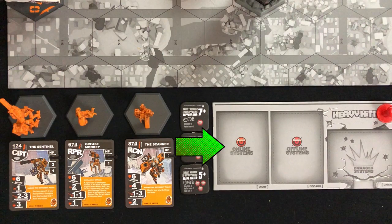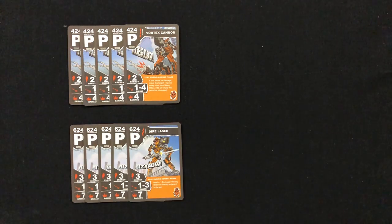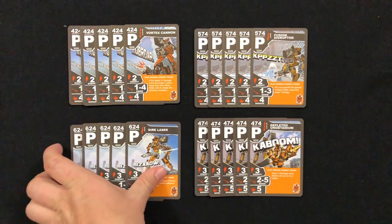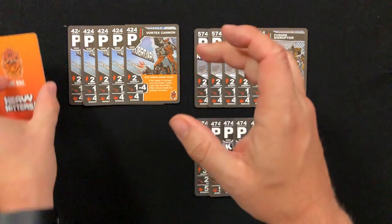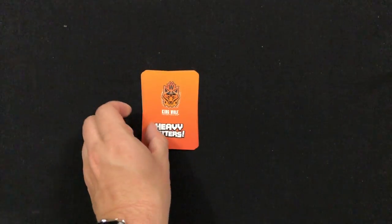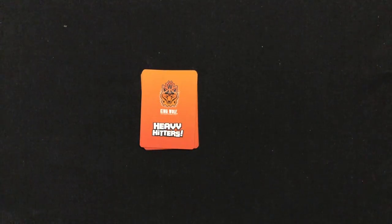Back to deck making. Your deck represents your heavy hitter's systems and hit points. First, reduce this stack of 59 cards to a deck of 25. You need to select a primary weapon — you'll have 4 sets to choose from, each set made up of 5 identical cards. Select one primary weapon set — no mixing — and stick the rest back in the box. This is the start of your faction deck.